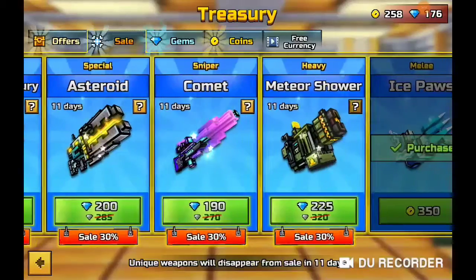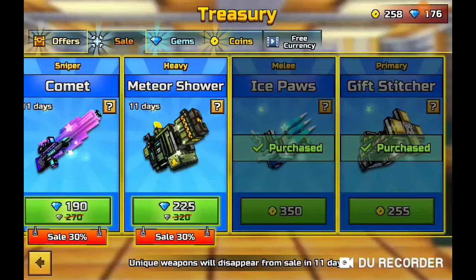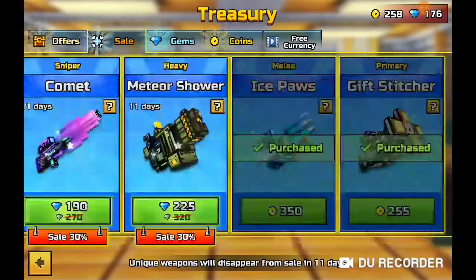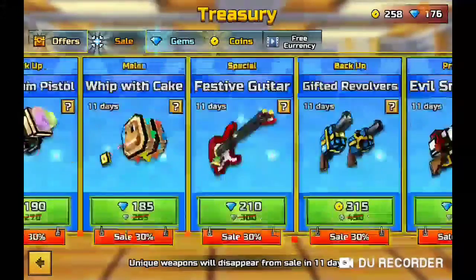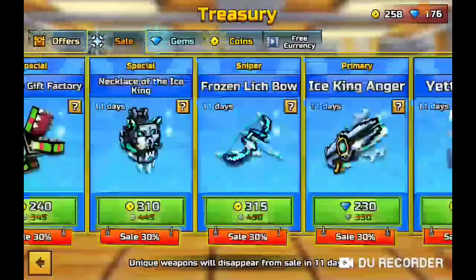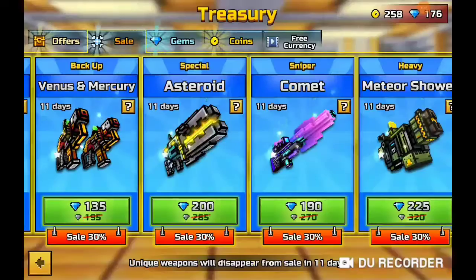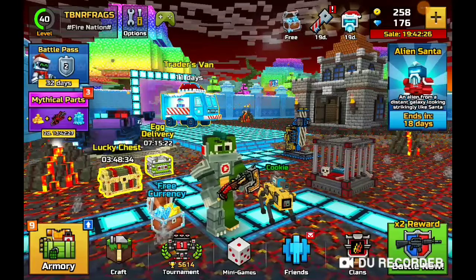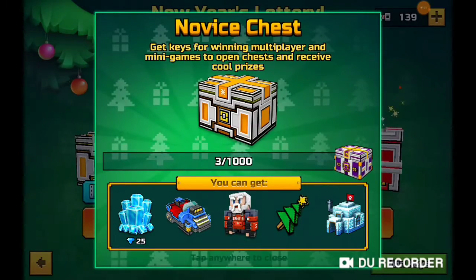There's the Ice King Anger, the Yeti Spirit, the Saturn, Venus, and Mercury Asteroid — I've seen people use that. Also the Comet, Meteor Shower, and the Ice Balls. None of them are really good. The only one I'd want to try is the Asteroid, which apparently has a really good special, but I don't even use my special that much.